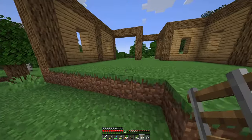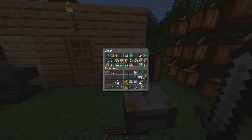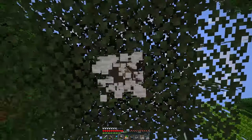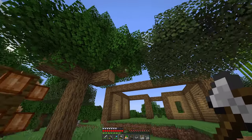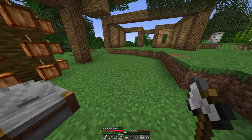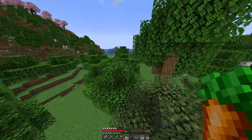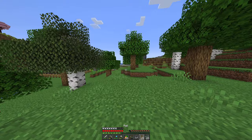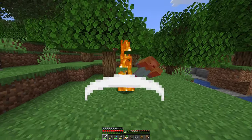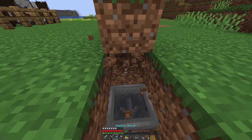We only need one hopper mine cart really. I actually need one more chest — do I have any more wood? No of course I don't. Goodbye birch tree, you have been sacrificed. Okay, there we go. We only need one mine cart with a hopper in it and that should do pretty good. Oh, I hear a zombie — go away, I already killed a bunch of you.